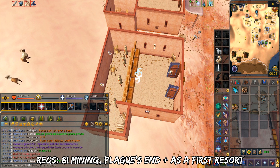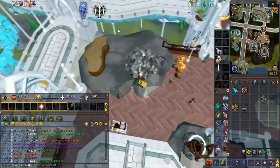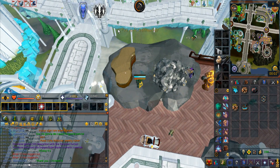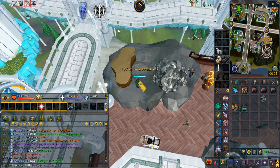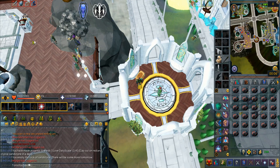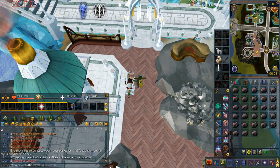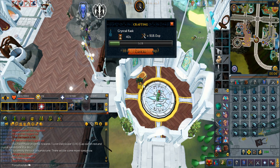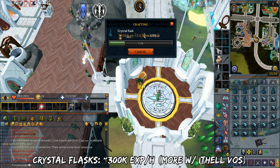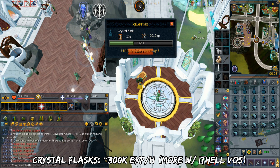From 89 onwards, you'll be doing Crystal Flasks. This requires 81 mining, Plague's End, and As a First Resort quest complete. First, you have to mine Crystal Sandstone in the Ithell district — there is a cap of 50 sandstone every single day, or 75 if you have 115 Dungeoneering. The second step is to melt the sandstone using the robust glass machine nearby. Finally, you can blow them all into Crystal Flasks. You can blow around 1,800 flasks per hour. The XP per hour for Crystal Flasks is almost 300k. With the Voices of Seren, this can be bumped a further 20% more XP. Note this isn't factoring in the time spent mining and melting the sandstone.